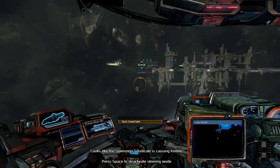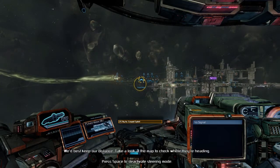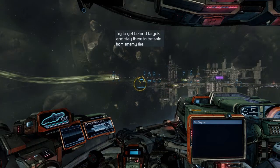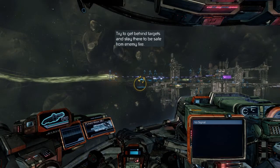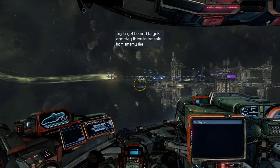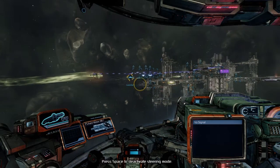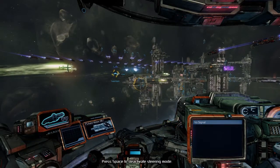So here we are. Next up, the Sovereign Syndicate is causing trouble — we best keep our distance. Take a look at the map to check where they're heading. So how do I try to get behind targets and stay there to be safe from enemy fire? There is some sort of armed conflict going on here, and I don't know if that's why all these ships are hanging out in the back or what is going on, but let's try to see what's happening.